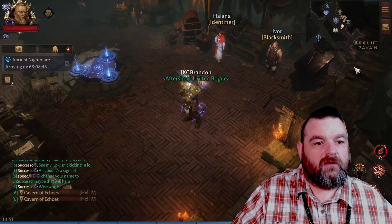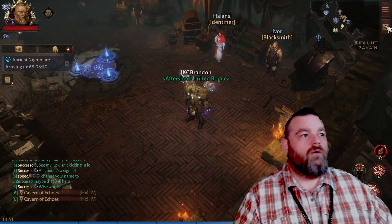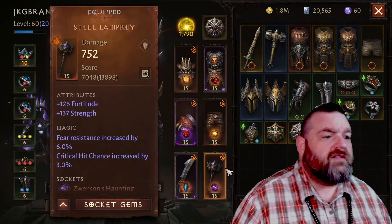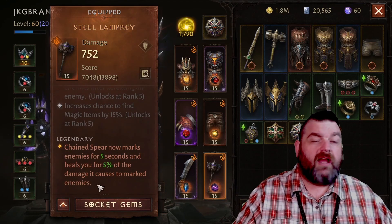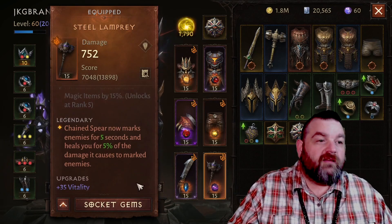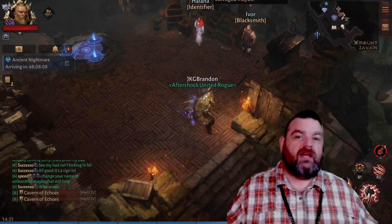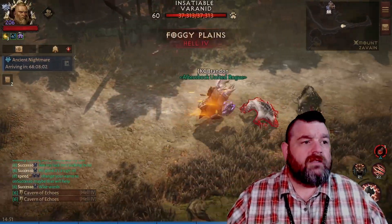I'm running a Grace of the Flagellant six-piece set in this scenario. Wenson's Chain Spear now marks our enemies for five seconds and we heal based on that. I'm wondering if the Hunger gem could stack with that life-steal mechanic. We are also running Crackle Fell on the chest to make the spear electrified and immobilized, trying to do a little more damage with that combination.